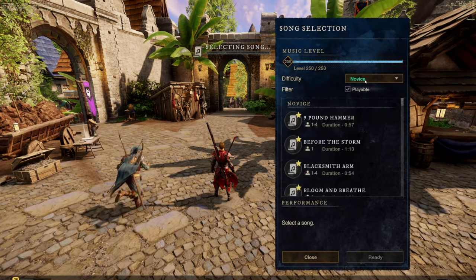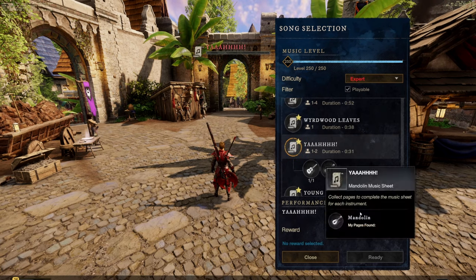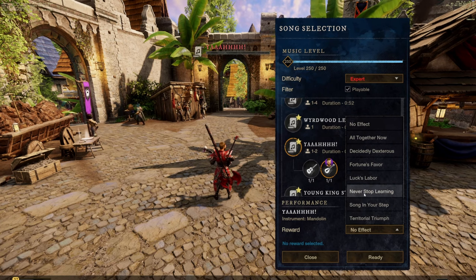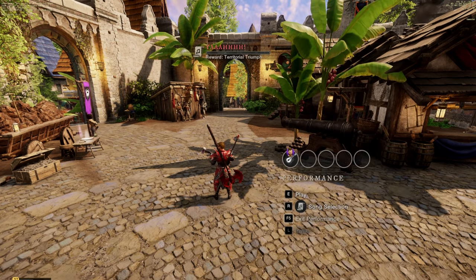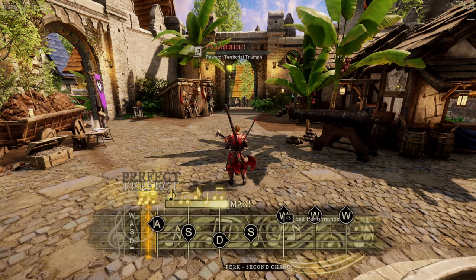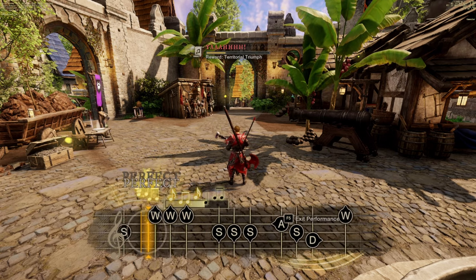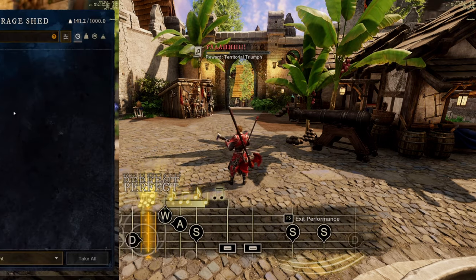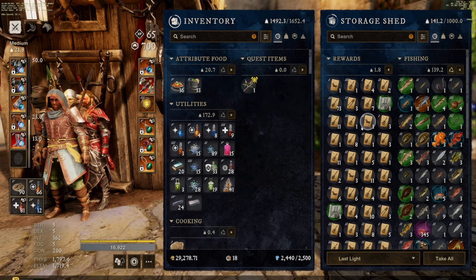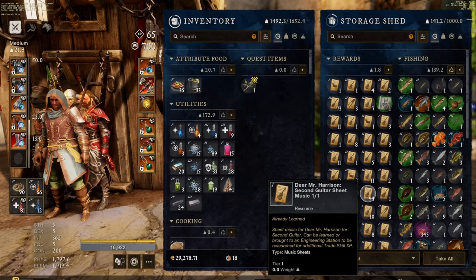If you're getting a bit bored in New World Aeternum, you can start a band with your friends and tour Aeternum making some gold. Get some friends together, go from town to town, set up in the town square and just play some music. People will tip you for the perk you're giving out — they might stop, listen, or dance. Go ahead, start a band, tour Aeternum, make a little gold while having fun with friends and leveling up your music skill. Speaking of music, go around and collect every single music sheet in the game — you can buy them off trade posts or find them yourself.